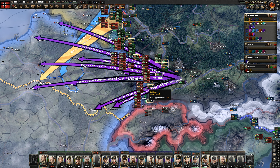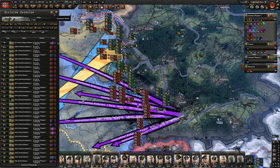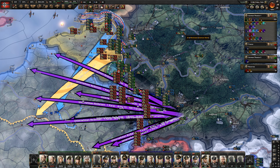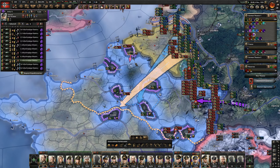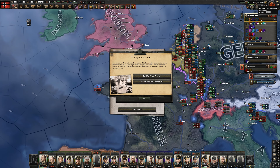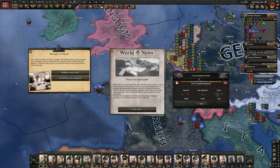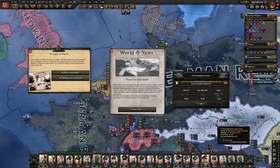Our ranks have been absolutely devastated. At one point I think we were at a million — we're down to 430,000. Our battalions have been getting melted. I'm working on training a bunch of people as fast as possible, but hopefully this para-drop will work. We have air superiority at least for a little bit. All you need to beat the French are paratroop battalions.